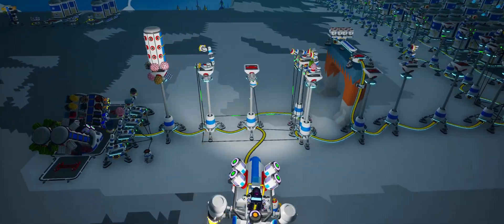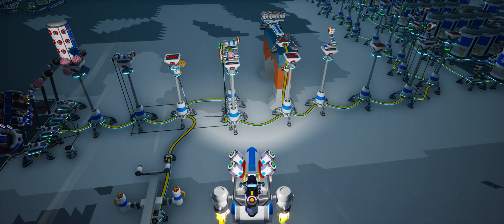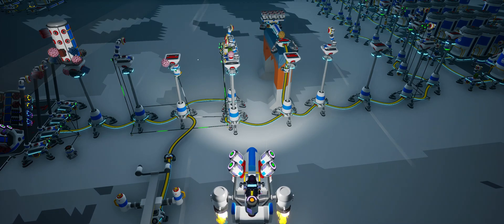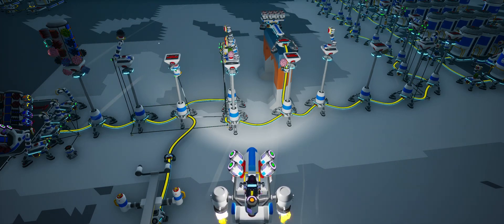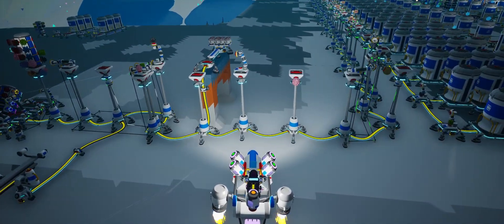The reason I have everything elevated on these platforms for the sorting line is because auto arms can put stuff up high and they can reach up high, but they can't reach low. So all these platforms that have auto arms on them — you can walk right underneath and they won't be able to put stuff in your inventory, which is really nice if you're just walking around the back.